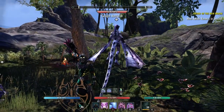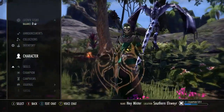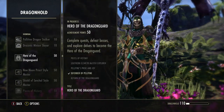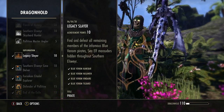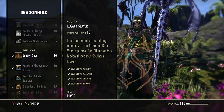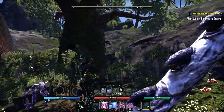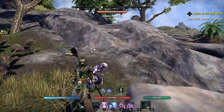And there it is — Legacy Slayer! Because I have Legacy Slayer, if we look in character, I am a Pirate — and that's the title! You can also look in your achievements: go to Journal, then Achievements, go down to Dragon Hold, and you can see Legacy Slayer right here: 'Find and defeat all remaining members of the infamous Blue Venom Pirates, sea elf marauders hidden throughout Southern Elsewhere.' The four are Blue Venom Cane Bar, Blue Venom Hustlewin, Blue Venom Vendare, and Blue Venom Tildaro — and the title is Pirate.